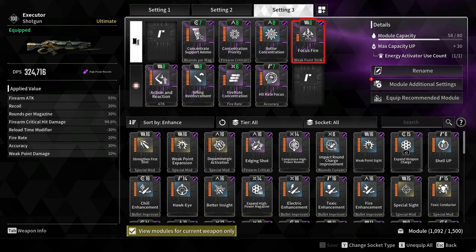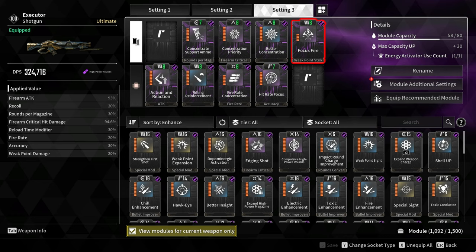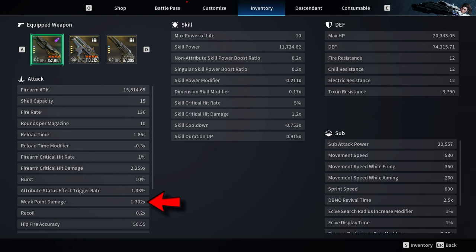Focus Fire increases weak point damage by 20%. The base weak point damage of this weapon is 1x, and adding the module and the weapon readjustment option increases it from 1x to 1.3 times.